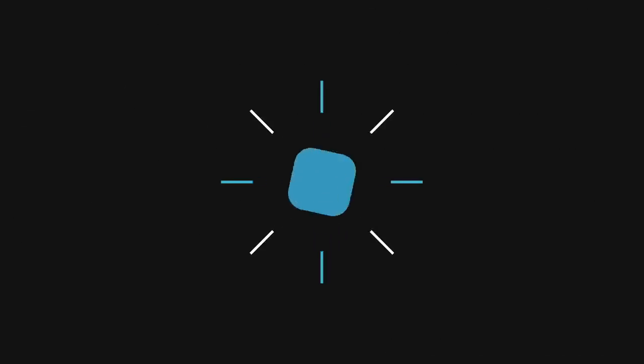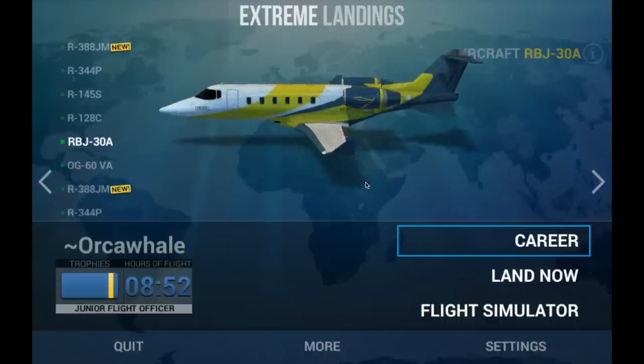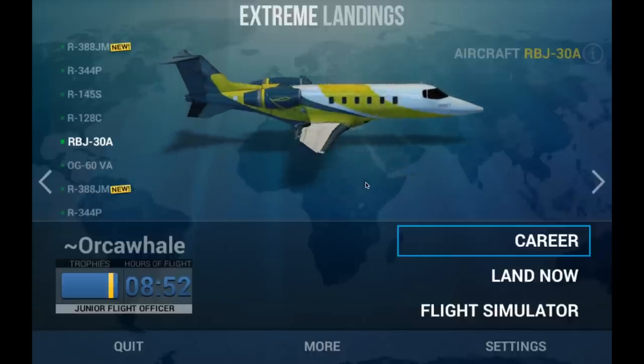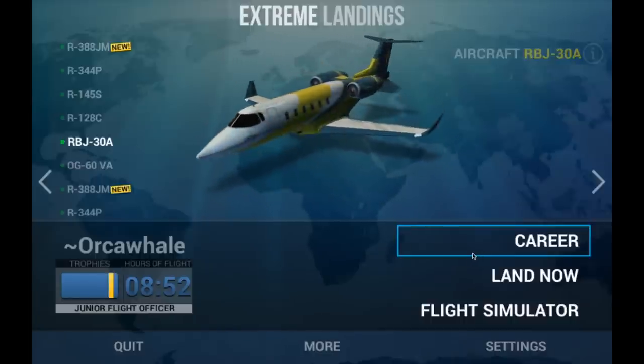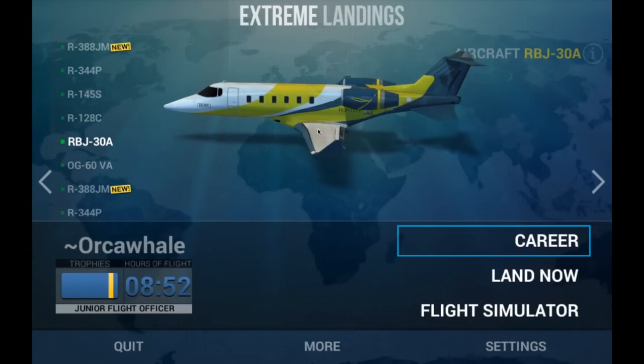What's up guys, this is multi — intro, just came back — go away intro, stop, what the heck, stop it, just go back, go back. Okay, just go die, nobody likes you. We're done here. Anyway, what's up guys, this is Multi 24 Gaming and I am here with another Extreme Landings video. In this video we're going to take this plane, the business jet — RBJ 30A or whatever they feel like calling it. Business jet is what I'm going to call it.